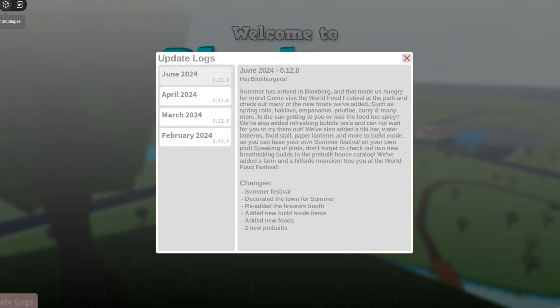We cannot wait for you to try them out. We've also added a tiki bar, water lanterns, food stall, paper lanterns, and more to build mode so you can have your own summer festival on your own plot. Speaking of plots, don't forget to check out two new breathtaking builds in the pre-built house catalog — we've added a farm and a hillside mansion.